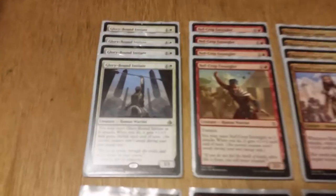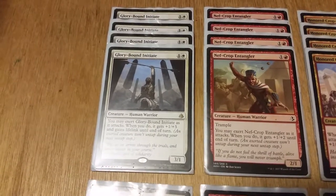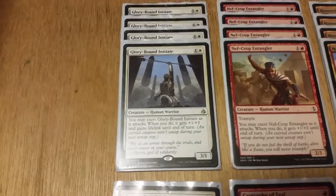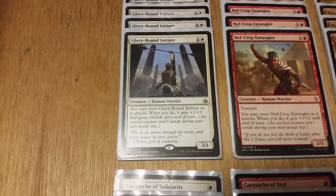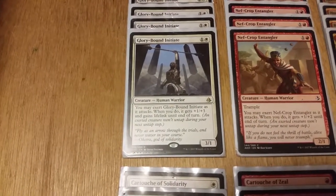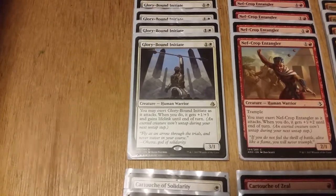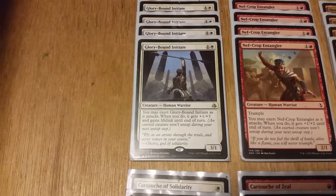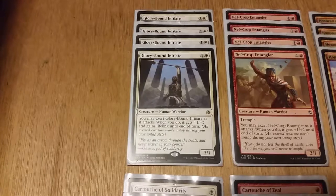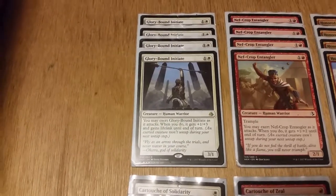Starting with creatures, we have four Glory Bound Initiates — one white, one colorless for a 3/1 Human Warrior. You may exert Glory Bound Initiate as it attacks; when you do, it gets +1/+3 and gains lifelink until end of turn. An exerted creature won't untap during its next untap step. So essentially you exert it when it attacks and it becomes a 4/4 with lifelink, which is pretty good.